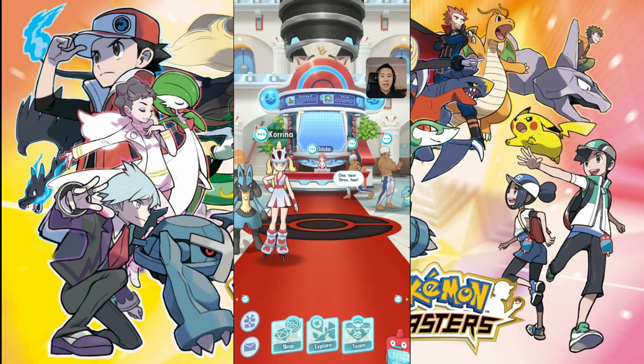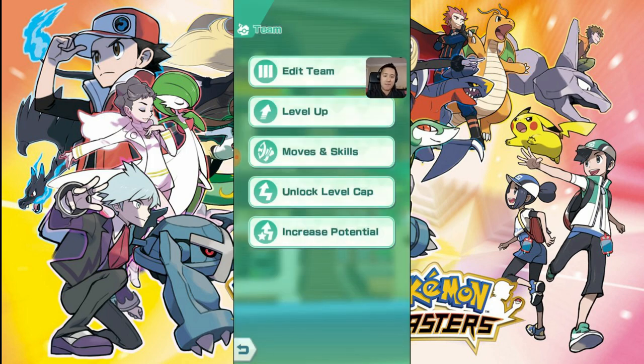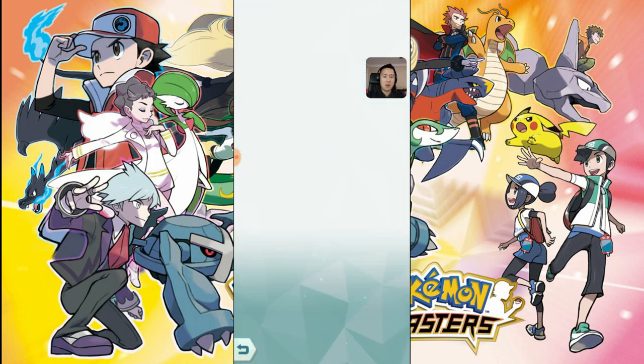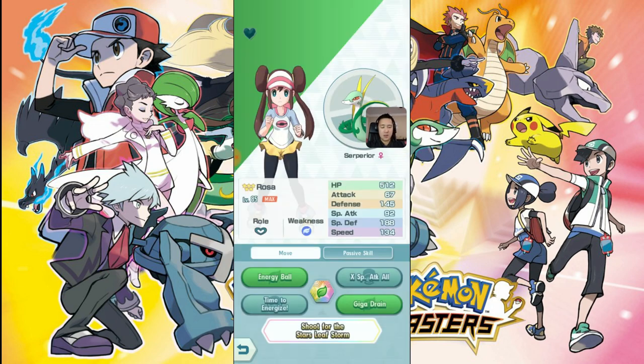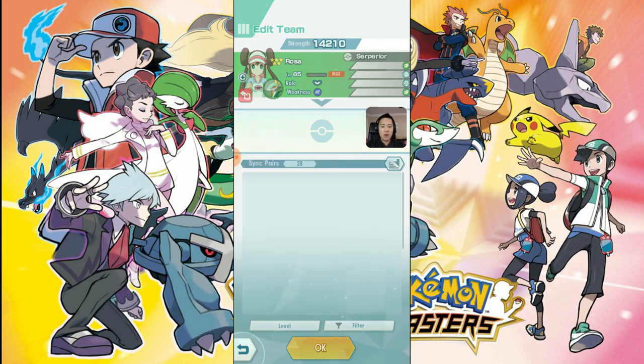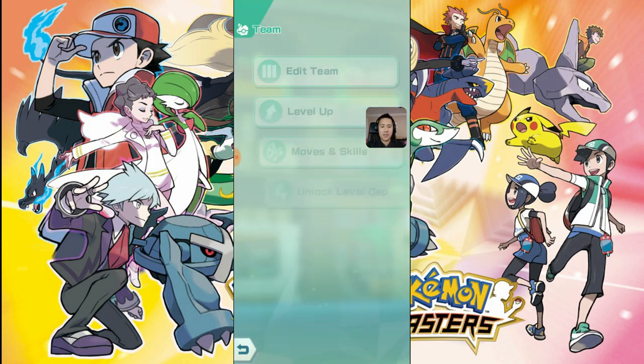What is up, I'm Iwana Turtle and today we have another Pokemon Masters video. We're going to figure out just how big of a difference a level 85 Seviper is versus level 100. I can't see the stats so let's leave my portrait here — these are the current stats of my Seviper, this is what you get at level 85.